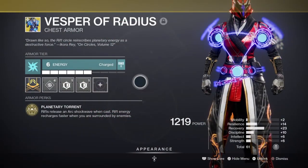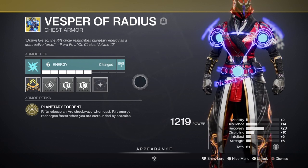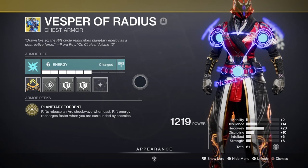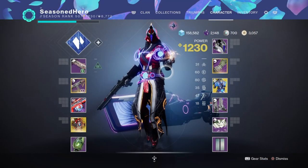For our armor we will be using both Charge with Light and Warmind mods, so you're going to need to have at least 2 Void, 2 Arc, and 1 Solar affinity armor piece. Your exotic armor piece won't need to be a specific affinity like most other builds — anything else is fine for it unless you need a specific resistance mod.